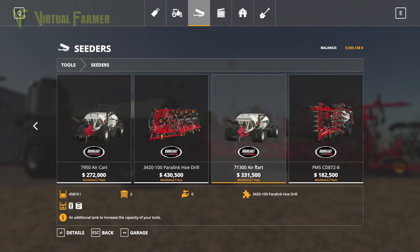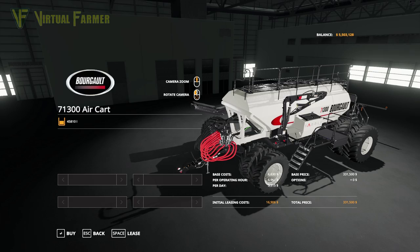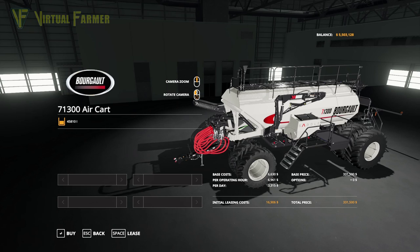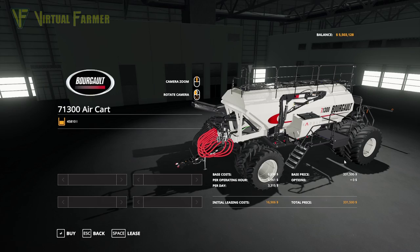The 71300 air cart is $331,500 and takes a whopping 45,810 litres of seed and solid fertiliser. It is huge — I filled it up and it cost as much as several pieces of medium equipment; I think we spent $100,000 filling it. It has no configuration options, so $331,500 all in — and from what I can see, worth every penny of it.